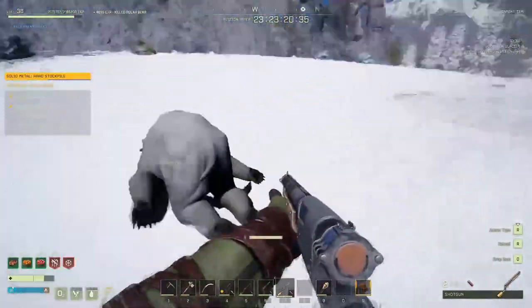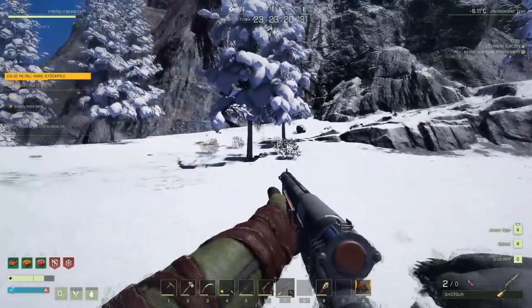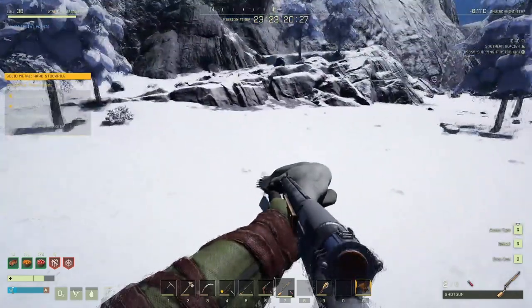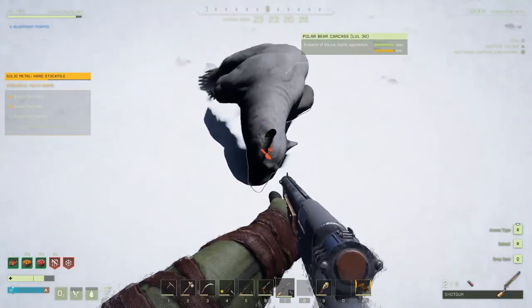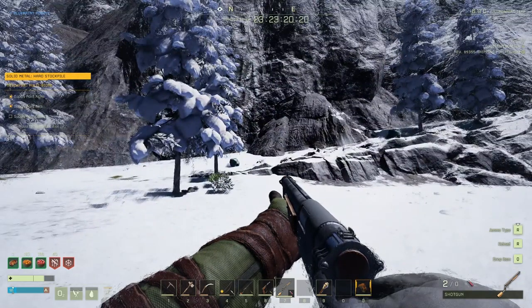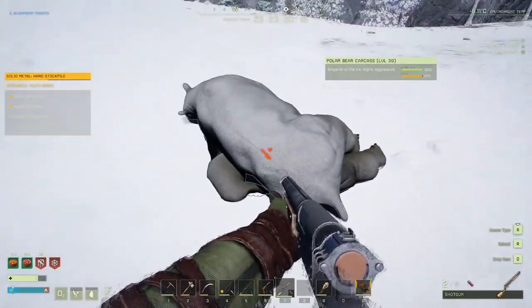Shotgun - look at that, see all that damage. It's probably like six or eight shots, but it's all about 120 damage per shot. So look at that: one headshot with the rifle and then a good shotgun follow-up as it charges you - easy, don't even have to flinch. You don't even have to think too hard about it. That's how easy that is.